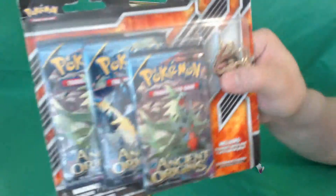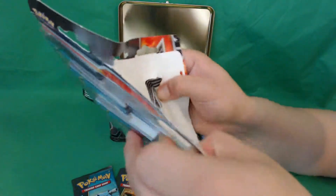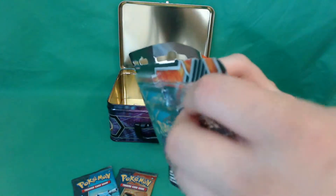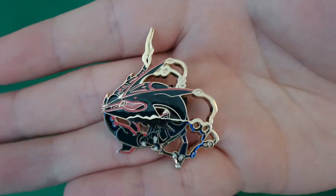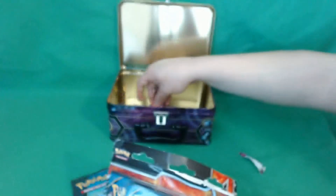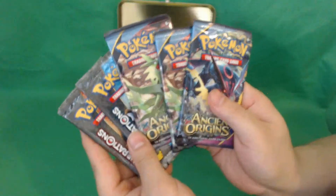Then we'll go with the Ancient Origins. This has the reverse shiny Rayquaza pin, which they were giving out as part of a promotion. If you logged in and claimed it, you were able to get yourself a shiny Rayquaza. That looks pretty neat, although if you didn't know exactly what it was you'd have no idea. And I believe that's the Mega Reverse Charizard. Let us begin the card pack attack.